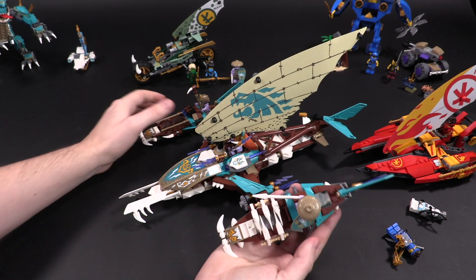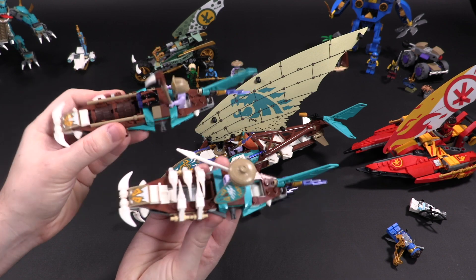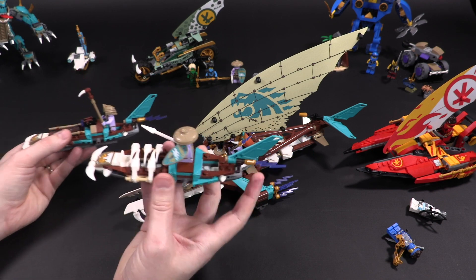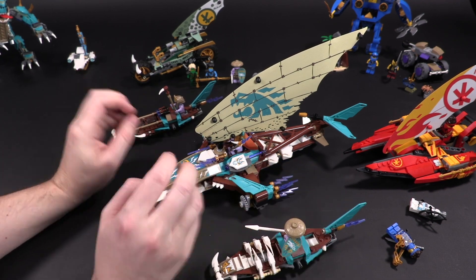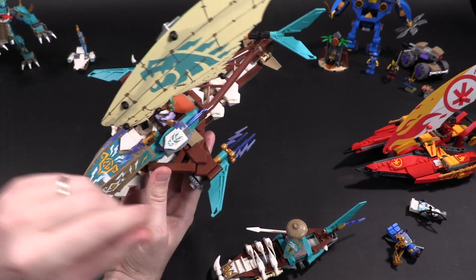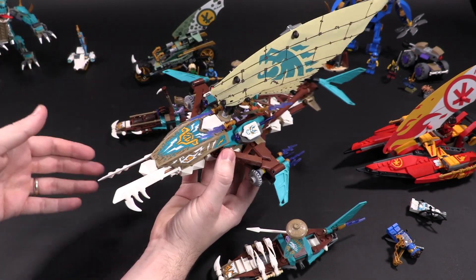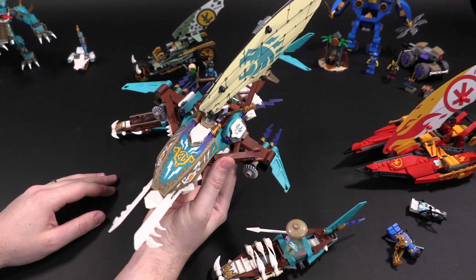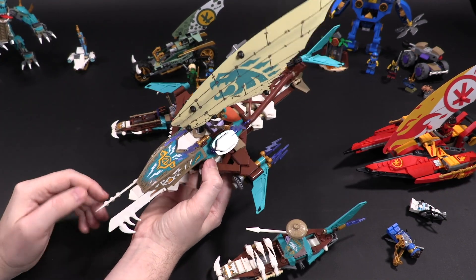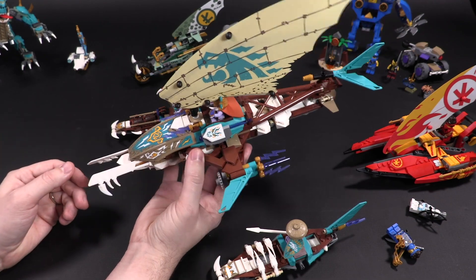You can unpin both pontoons on either side and have your own little water vehicles that can be operated individually — a great touch. They've got their own little fins in the back and their own propulsion. When you do that, you're supposed to put the little fins out on either side to make it look a little more hydrodynamic. There may be a connection between the ramming function and this transformation.